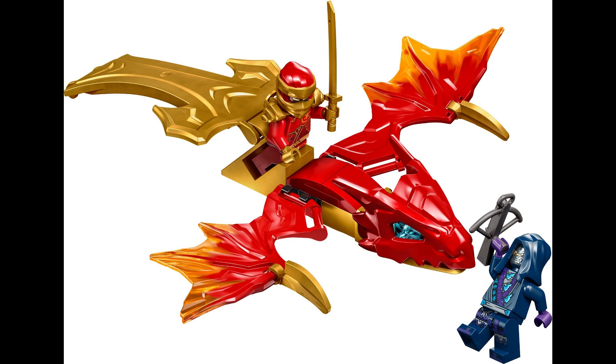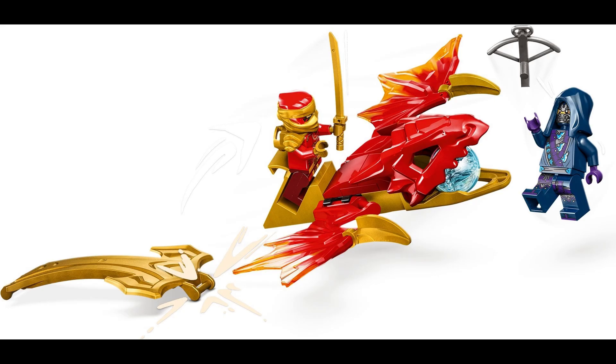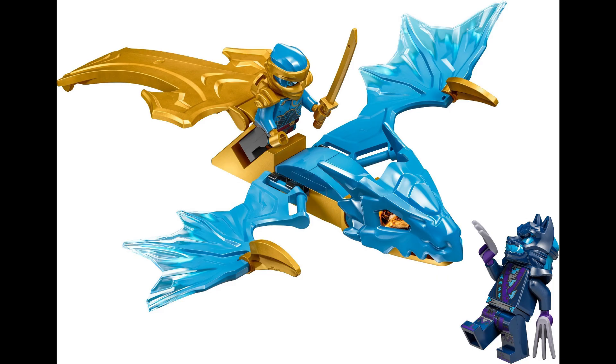The first set we got is 71801, Kai's Rising Dragon Strike. This is the spinner set. This set will retail for about $10 US, come with 26 pieces and 2 minifigures. The minifigures included are Rising Dragon Kai and a Wolf Mask Guard. The set also includes a blue dragon power element that the dragon can hold in its mouth.